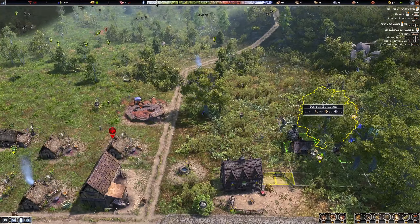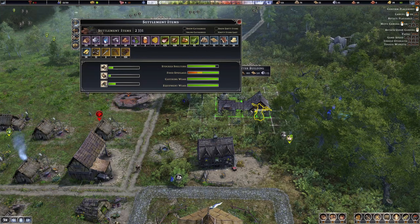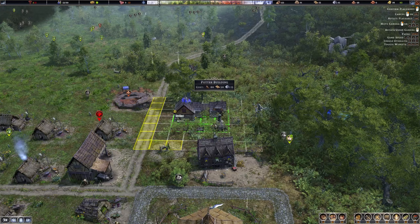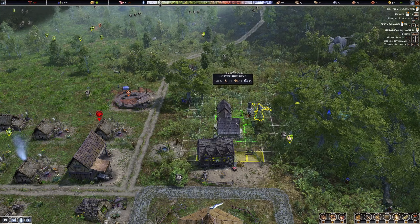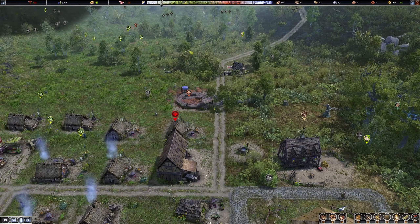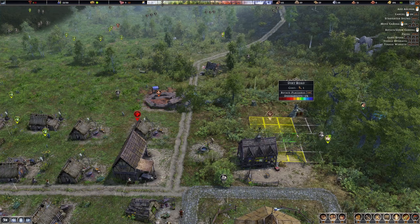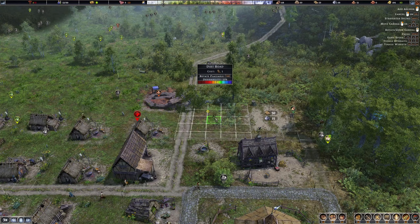Where do we want this? Let's flip it. So if we have a road up from there — I think I want it this way. Okay, let's put it there. Then we'll see if we can fit a trading post here.